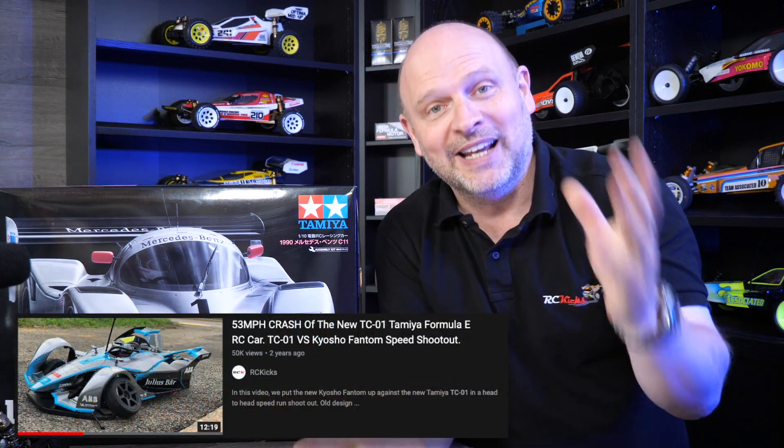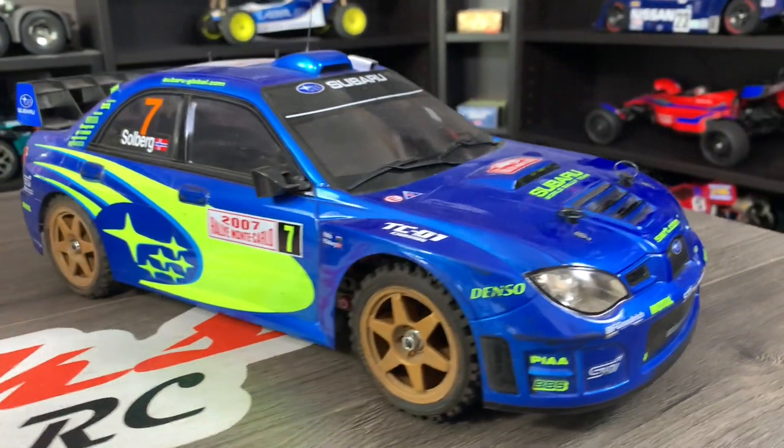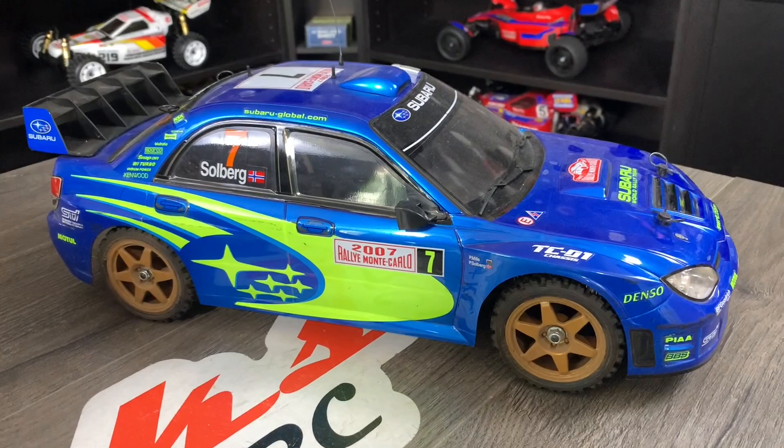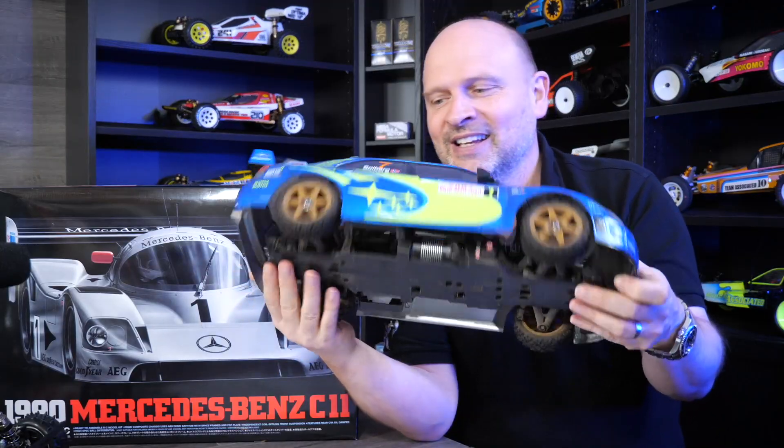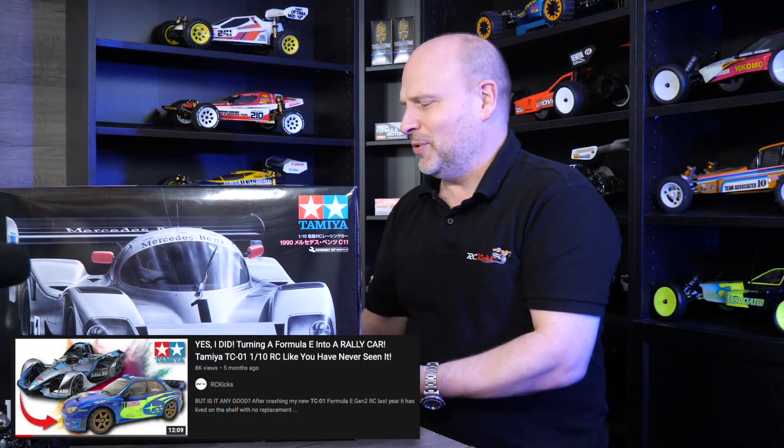The third one was: what RC car did I crash on its first outing at over 50 miles an hour? It was the TCO1 Formula E. Most people got this one and I still have the chassis today. It's changed a little bit — it's now a rally car that I use. Believe it or not, that is a TCO1. I did a video on this on the show if you want to go and see it. So there are the three questions.